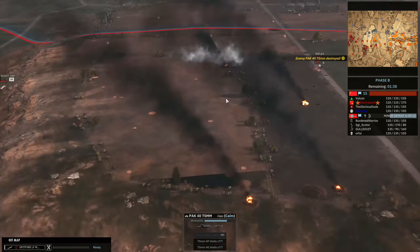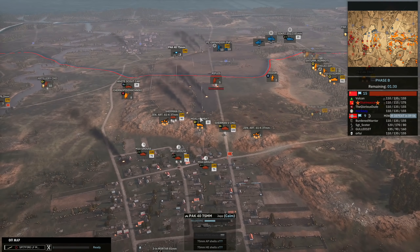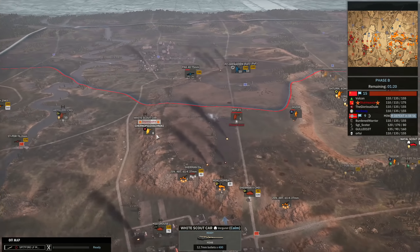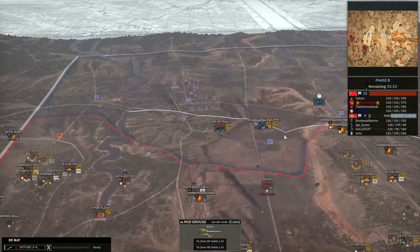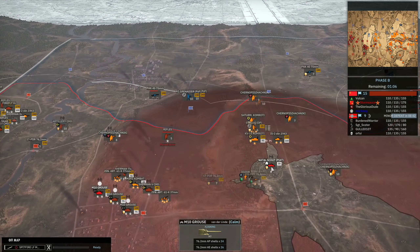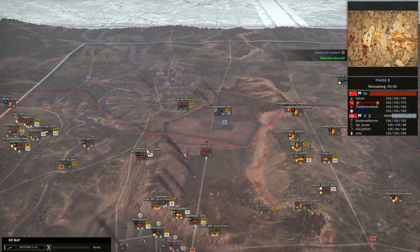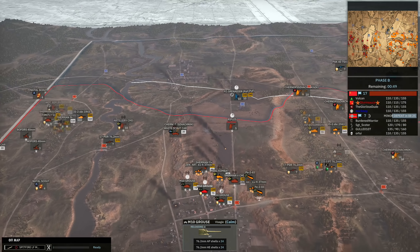Since the IS-2 went down here, the Pak 40 managed to get close and I assume a couple of APCR shells took it out. I've also brought up a white scout car on the right-hand side to provide radio over here. This one is covering up to this line, the artillery command covers this curve, and I've got this white scout car covering this part here. I'm going to try and sneak that up through the light cover eventually, and that's going to give us radio across a lot of this high ground so we can take care of things like those Pak 40s very quickly in the future.